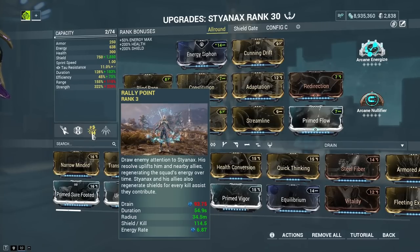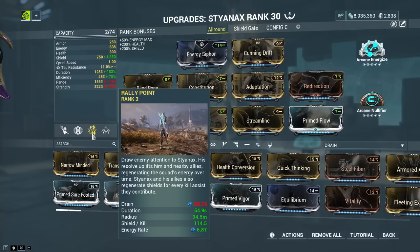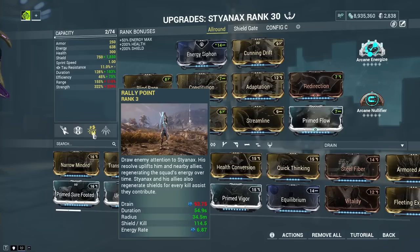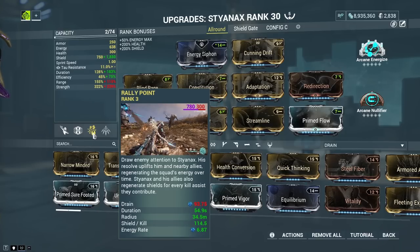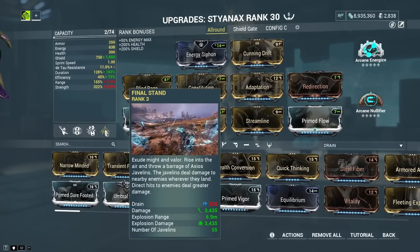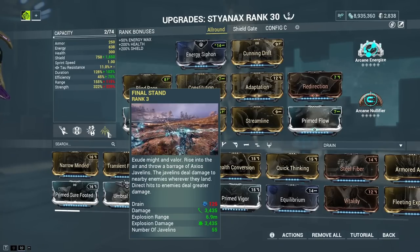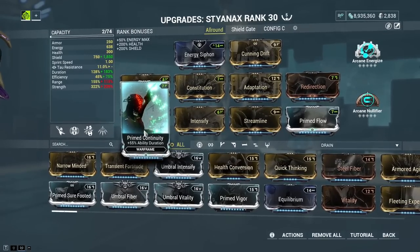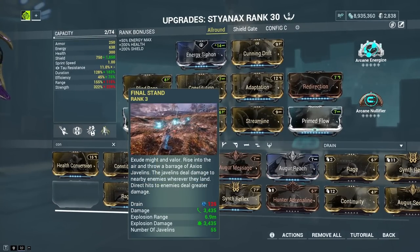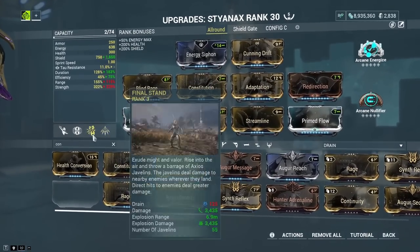Going to our third skill — this is the really nice one where we have our energy regeneration, our shield regeneration, and we give our team the energy. This one benefits from strength: the stronger it is, the more energy and shield you regenerate. The radius is also nice if you want your team to benefit from it. Our fourth skill also drastically benefits from ability strength. Duration increases the number of javelins thrown — for example, if we remove Prime Continuity, we go from 55 thrown down to only 38. So with the four, we want a healthy mix of duration and strength. We went for Blind Rage and Intensify to have two strength mods.